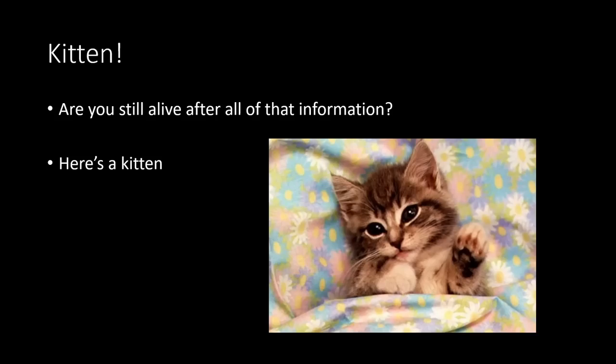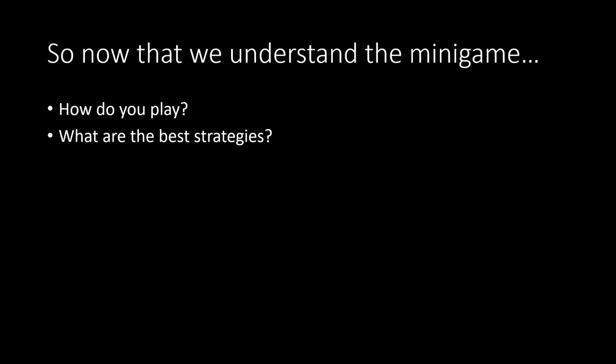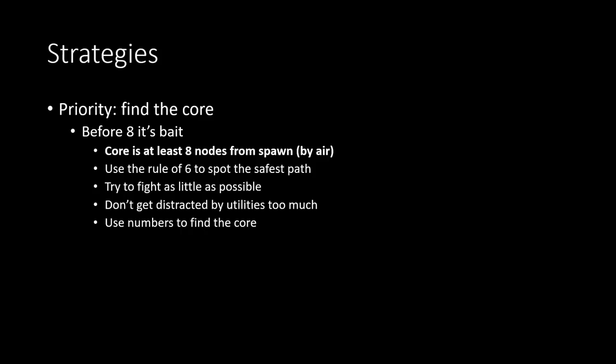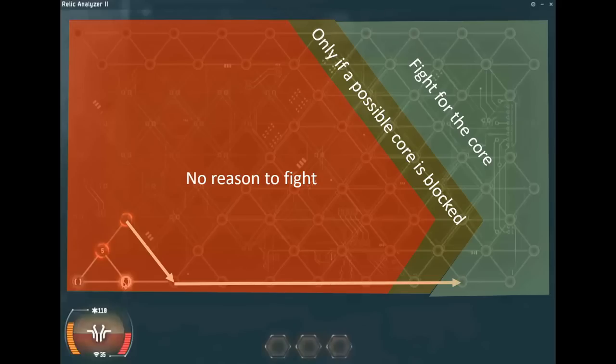Now that you understand the minigame, how do you play? What are the best strategies? The most important thing is to find the core, and for that I'd like to propose the DB48 'It's Bait' strategy: eliminate the area where the core can't even be, and try to fight as little as possible in general.